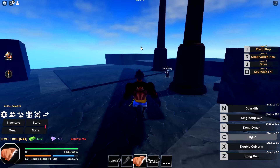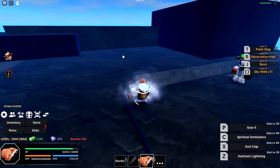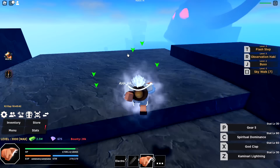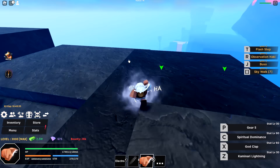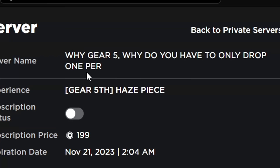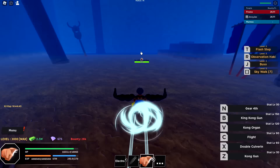There we go — another skill! If I activate Gear 5 again I now have Spiritual Dominance. I also have the Observation Haki thing — that is awesome. Three attacks so far and I think I have three more left. I'm halfway done and this is going quite fast — I've only been doing it for about an hour and already have three of them. I'm definitely going to buy a private server because even though it's faster with more people, there's a risk of not getting the drop.